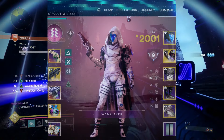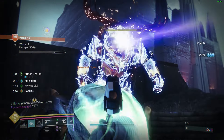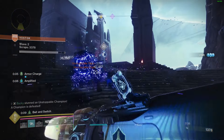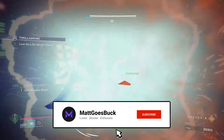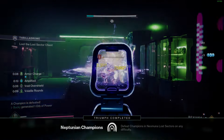Your stat goals for this build will be 100 Resilience and 100 Discipline. All other stats do not really matter, as this play loop will give you instant dodges, instant powered melees, and instant supers while keeping you healed. If you liked this video, be sure to drop a like, subscribe, and turn those notifications on. See you next time.